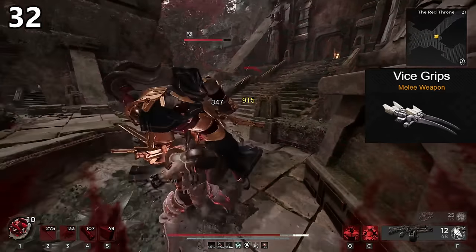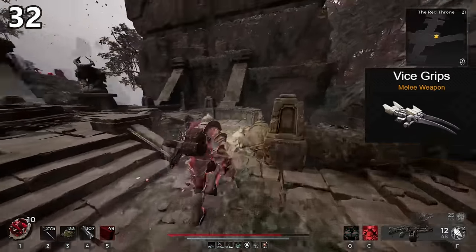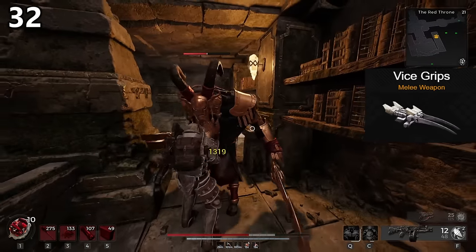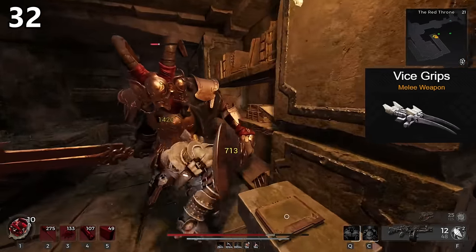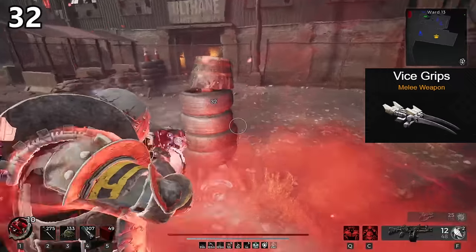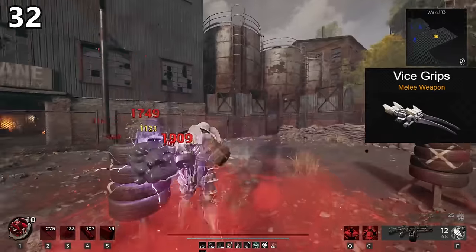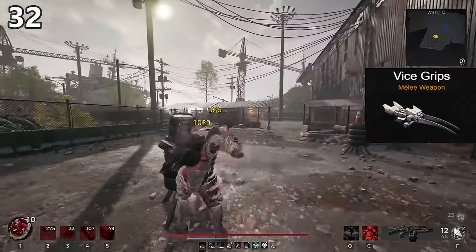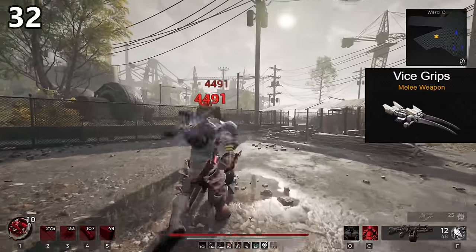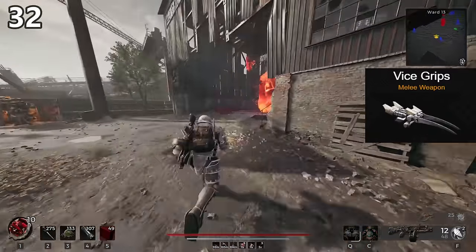The first legitimate melee weapon we can talk about is the Vice Grips. This is a claw or dual-wield fist weapon. The main reason I place these so low is they have no ability tied to them, are very basic, and really should not be used at all. All of the claw or fist type weapons in Remnant 2 have a major disadvantage — they don't swing in a wide arc. Your character naturally tracks towards the target a little bit, which makes it harder to actually hit your opponent. The Vice Grips look awesome, but that would be the only reason to ever run them. F tier.